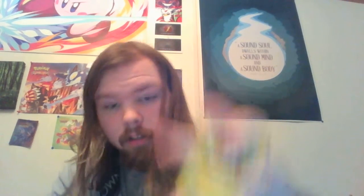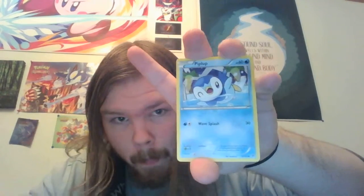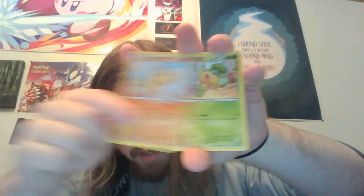Hawlucha — not holo, but still decent. Next pack has another Zygarde BREAK on it. Opening it up: another Stunfisk, a Heavy Ball, a Fraxure, a Remoraid, a Doduo, a Piplup, another Hippopotas, a Pansage, a reverse holo Bronzor, and a Braviary.